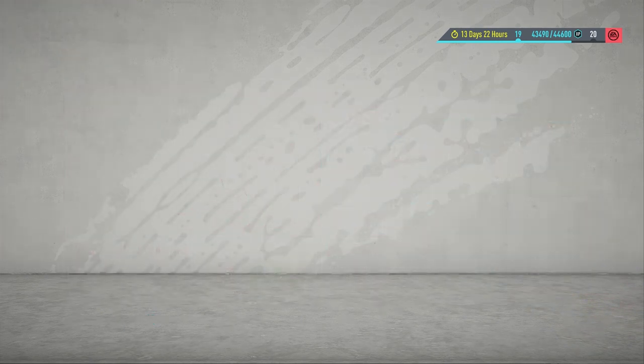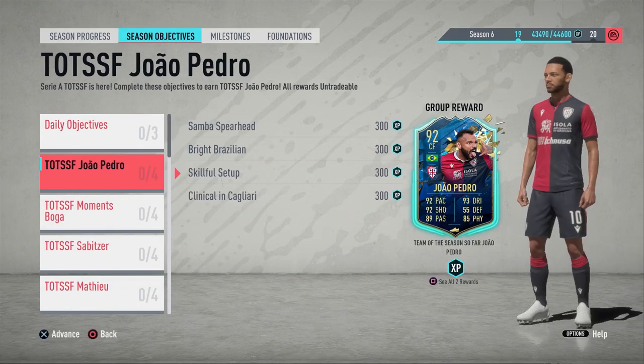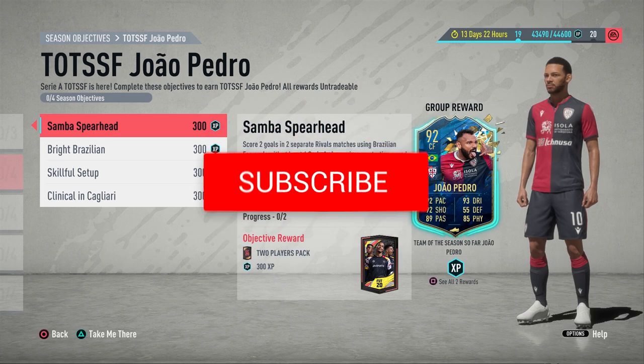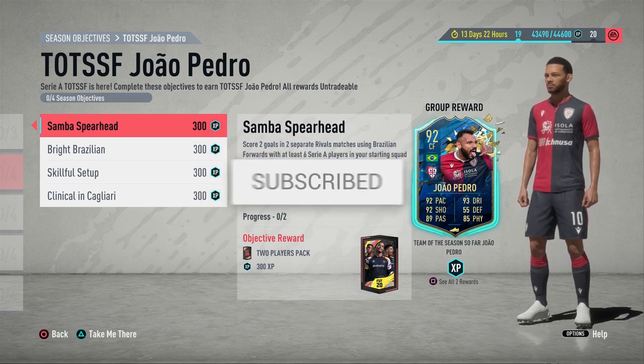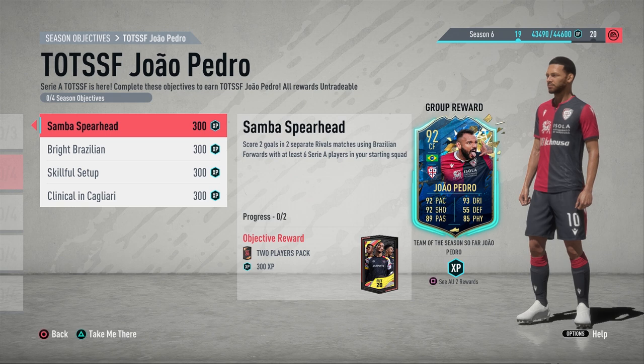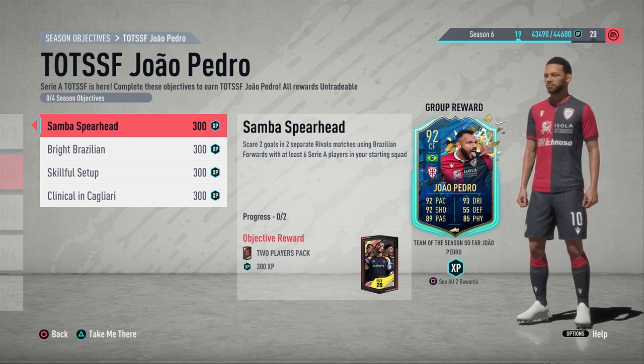That is very good for a free card — you're not really going to get anything better than that. If you have a Serie A or Brazilian team you could definitely put this in there, but if not, maybe as a super sub or definitely at least SBC fodder. There are loads of guaranteed SBCs coming up for League One or even Serie A, and now with Ultimate Team of the Season, make sure you are stocking up on high-rated cards.